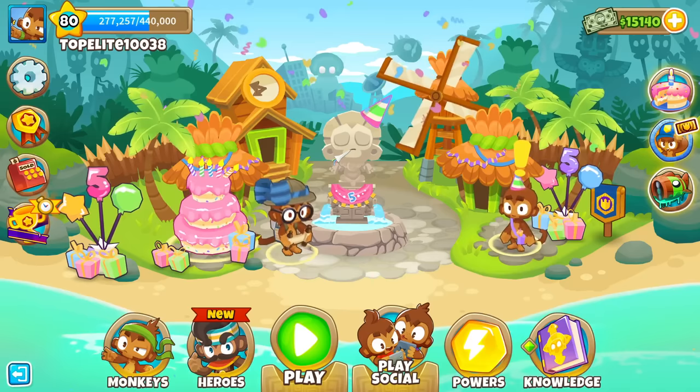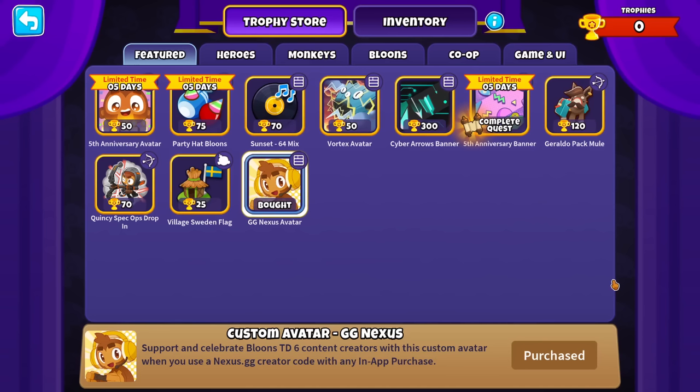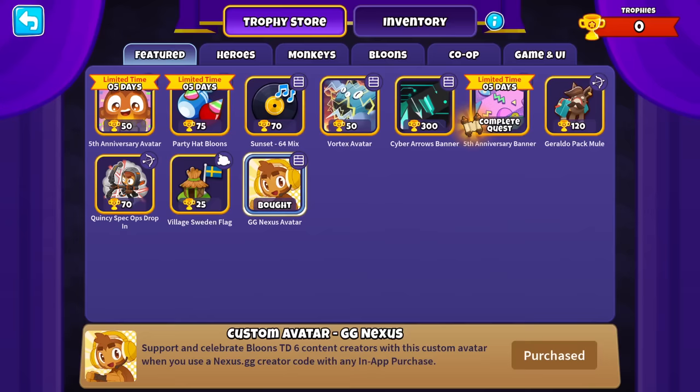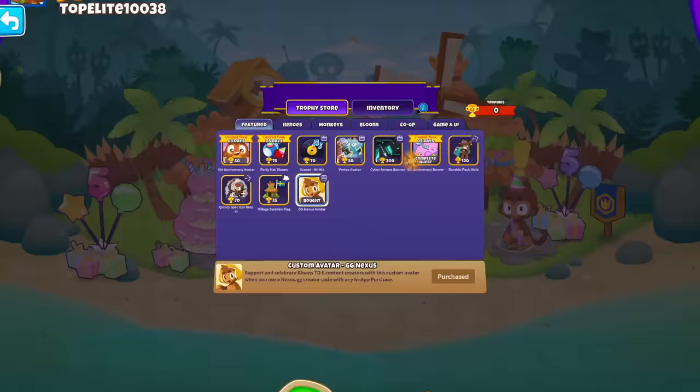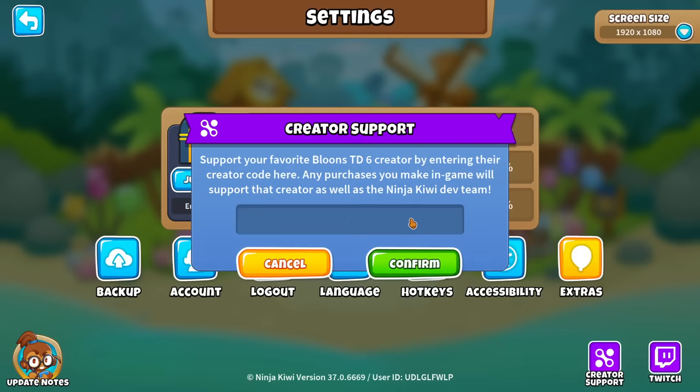Just before I show you the Paragon, let's go over some quick details of other parts of the update. One of which is an avatar — you guys can get this cute-looking monkey avatar if you spend anything in the BTSX shop while also using somebody's creator code. The creator code is just a way to support your favorite creator and give them a cut of anything you purchase from the shop. I personally choose this ISAB guy, because he's decent, I guess.